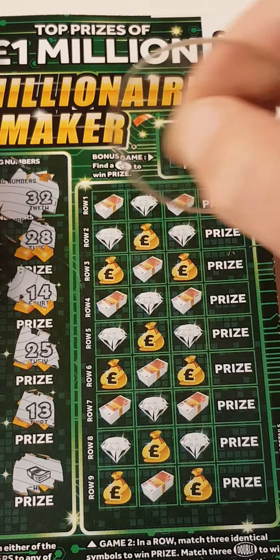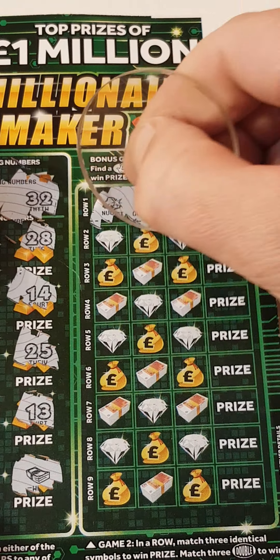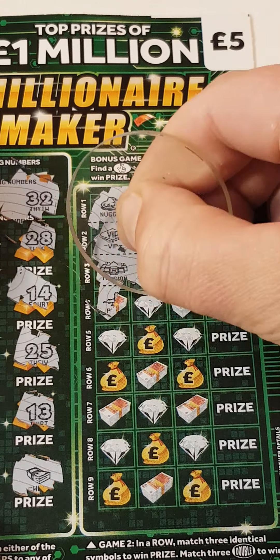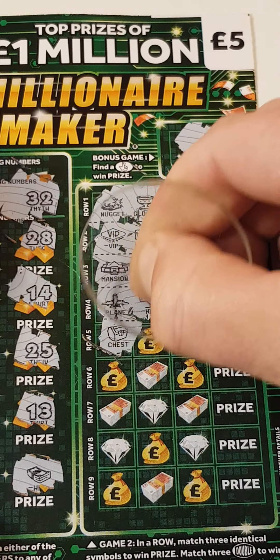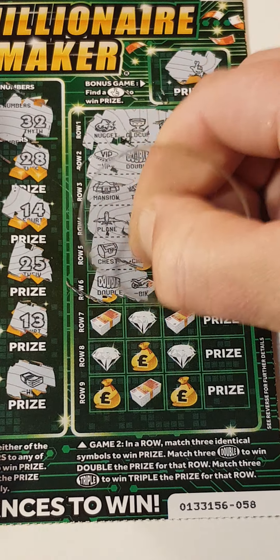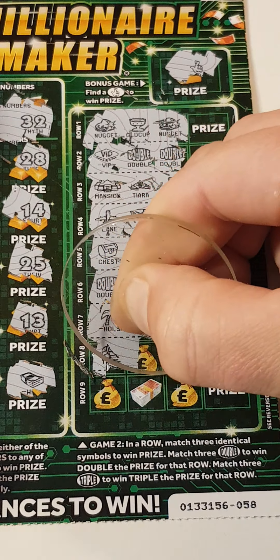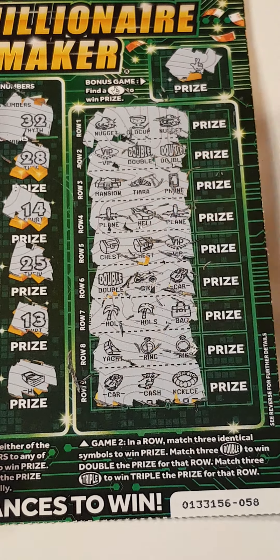Two matches. Can we find three? Nugget, gold cup and nuggets. VIP, double and double. Mansion, tiara and phone. Plane, helicopter and plane. Chest, chest and VIP. Double, bike and car. Holiday, holiday and a bag. Yacht, ring and ring. So that's a car, cash and necklace.